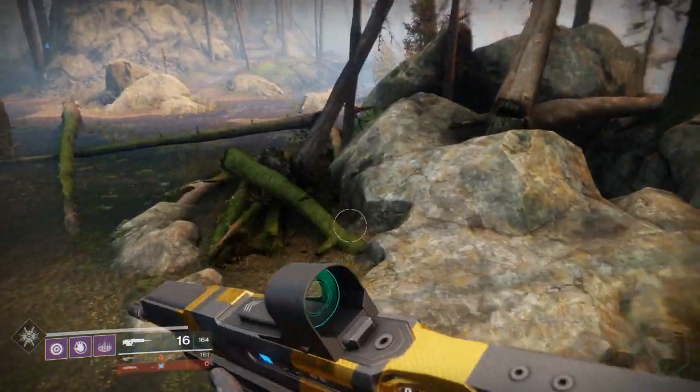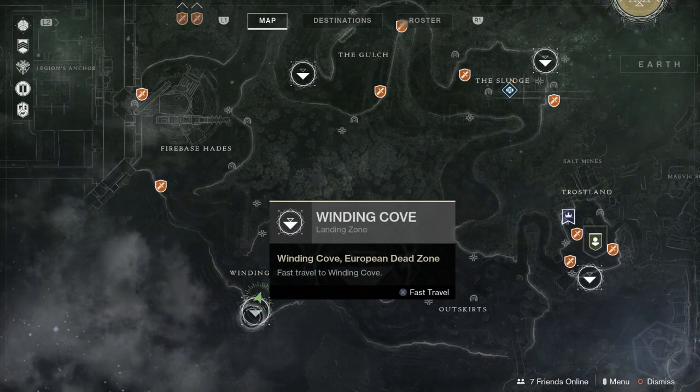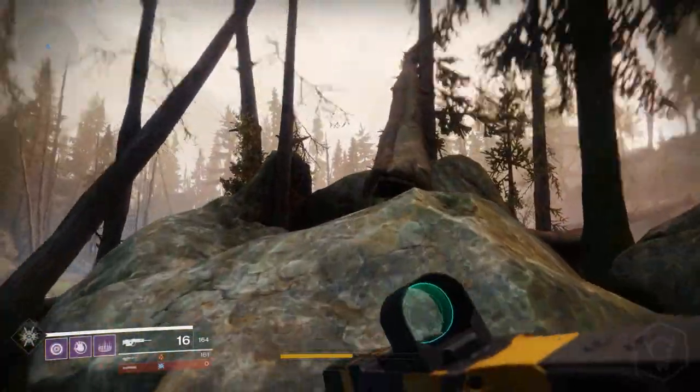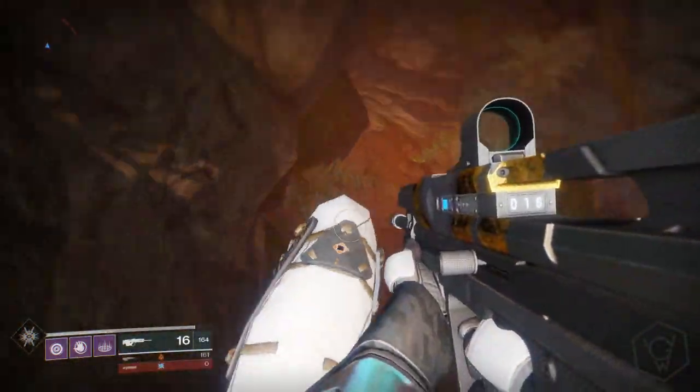Let's head over to this lost sector here — this is probably the best one to do it on. It's kind of a glitch, so if you don't want to exploit the game then don't watch the video. We're at the Winding Cove, which is probably the quickest lost sector to do it on. You drop down this hole right here.